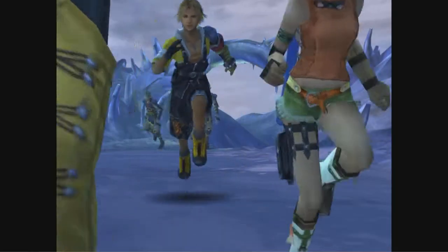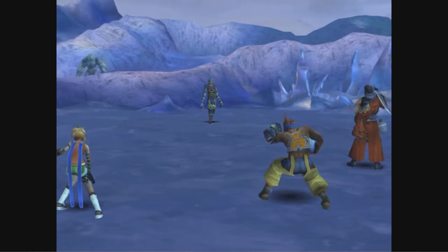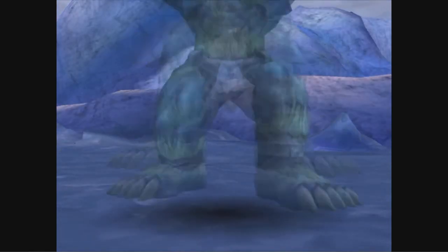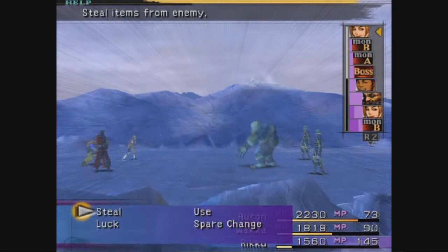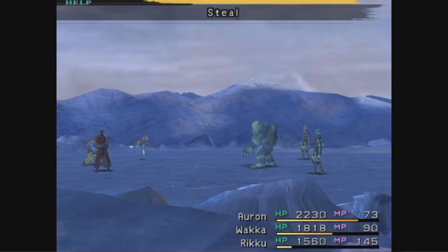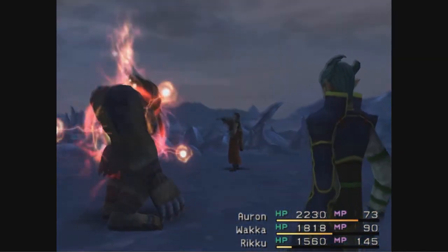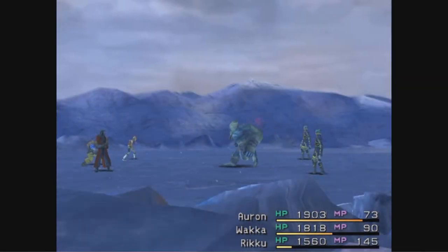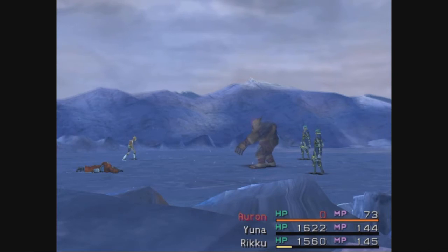Aren't any of you cold, wearing so little clothes? Why is it fighting with the Guado instead of... Okay, this is our boss. You didn't think Seymour was just gonna be the only boss, did ya? No, we have another boss — this weird yeti-looking thing. And this thing is tough. It took Auron down in one hit. One hit.